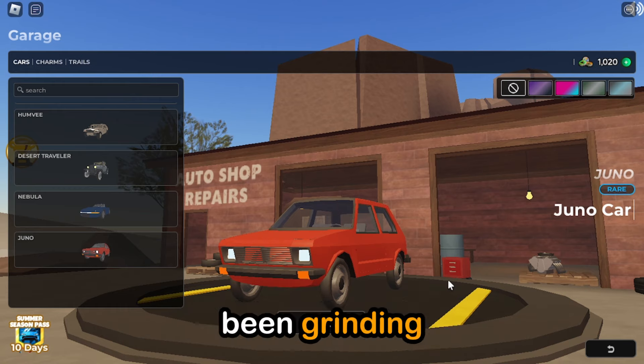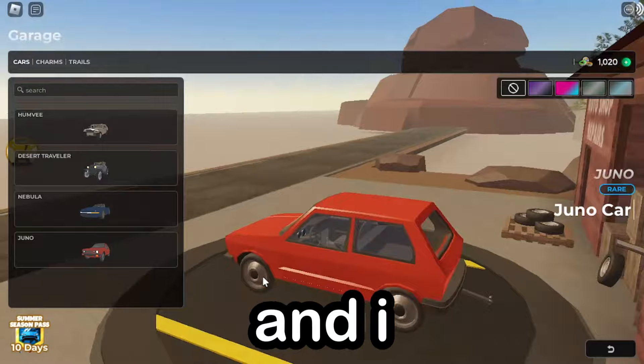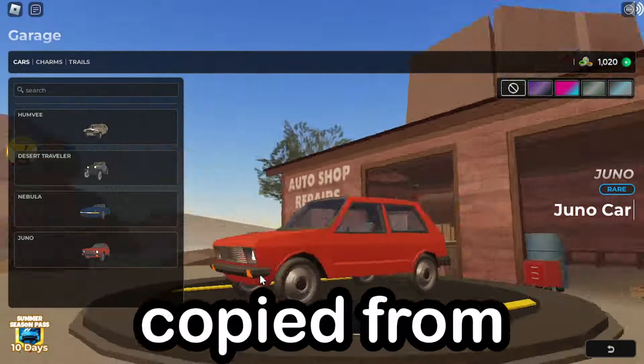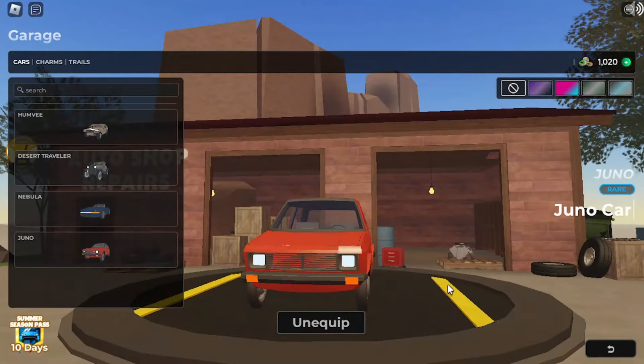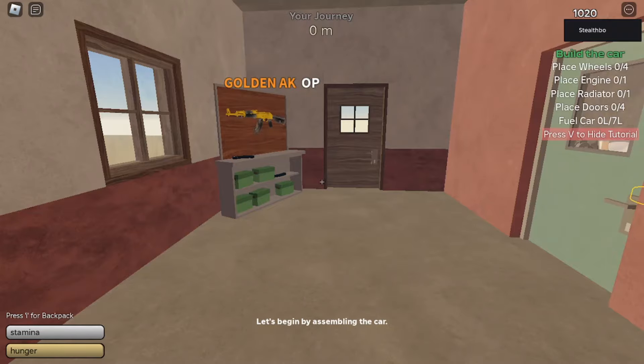Alright guys, it's been two hours since I've been grinding for this one car. It's currently 11pm and I finally got it. I don't even know if it's gonna be good. Also, isn't this copied from the Untitled Trip game? It kind of looks like it — it might not be copied, but let's try it out. Let's hop into desert mode since that's where I got it from.